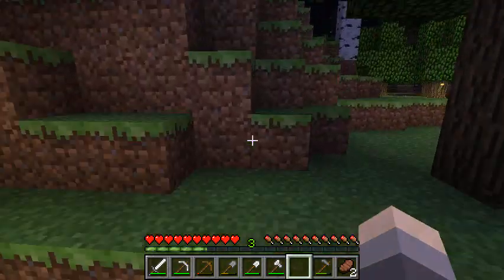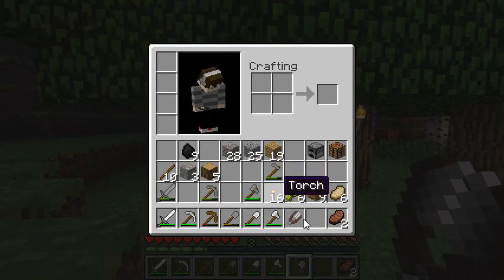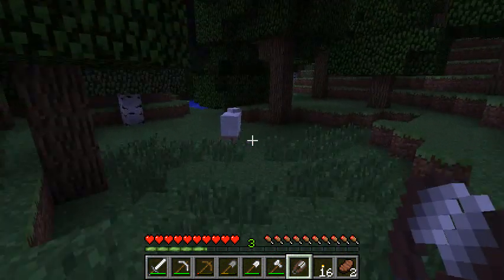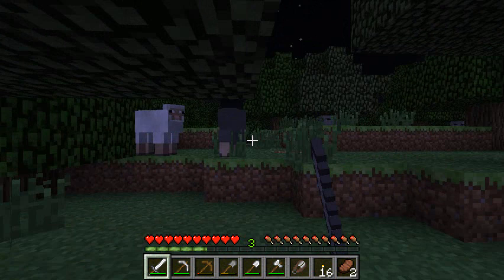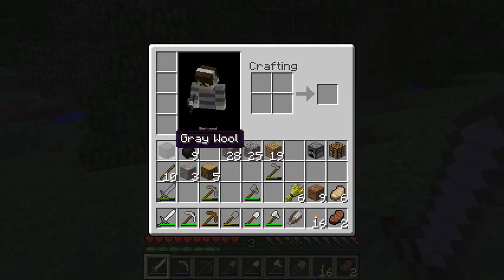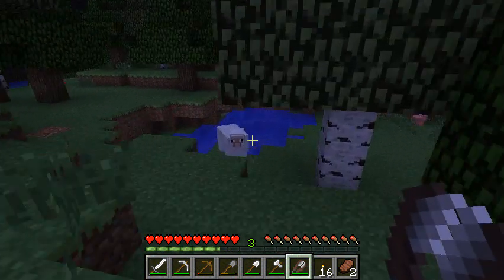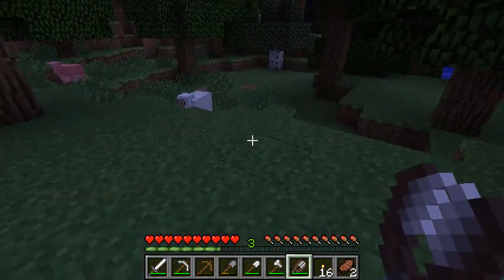Now we're going to let that grow and get our shears out. I need to do this quick because it's dark out and that's not good. I saw a flock of sheep over here and I want to harvest some of their wool. If you kill a sheep they drop one wool, but it's more efficient to use shears — right-click them and they drop more wool and you save their lives. It's a win-win situation.